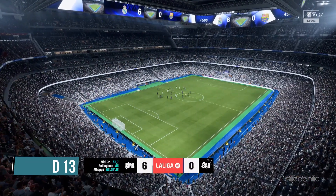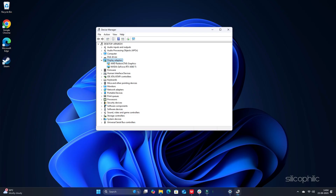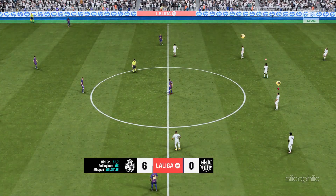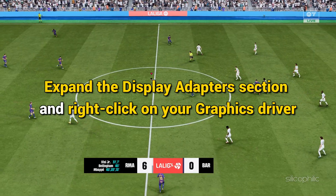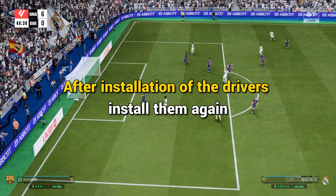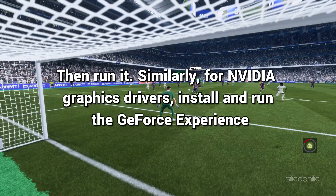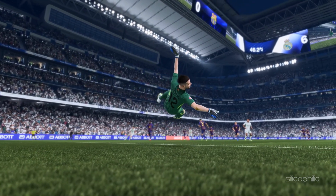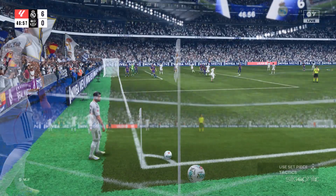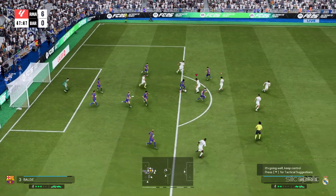Method 13: Troubleshoot the graphics drivers. Right-click on the Windows search button and choose Device Manager. Go to the Display Adapters section and expand it. Right-click on your graphics driver, select Update driver, click Search automatically for drivers, and follow the on-screen instructions. If updating doesn't work, you can reinstall the driver by right-clicking on it, selecting Uninstall device, and following the instructions. After uninstalling, reinstall the drivers. For AMD, install the Radeon app; for Nvidia, install GeForce Experience. Visit the official manufacturer's website to download the latest drivers, then restart your PC and check for updates.